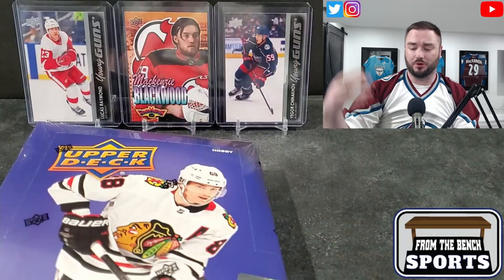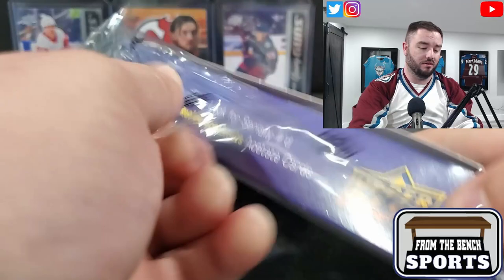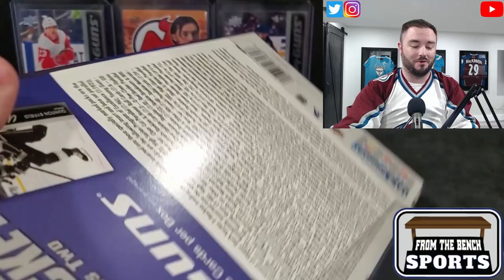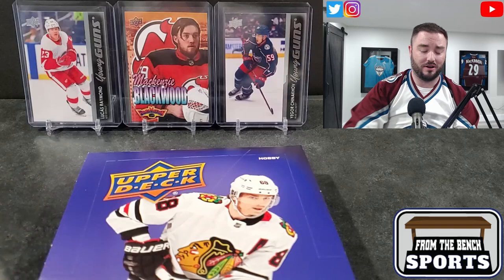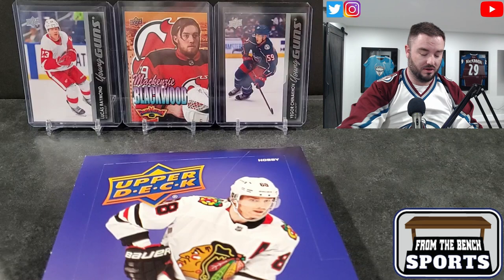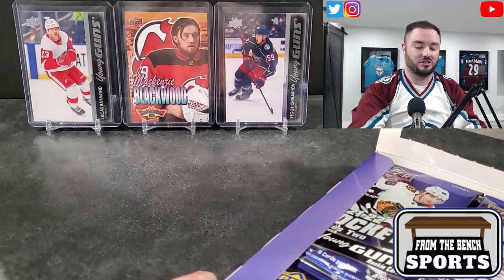Welcome back to Front of the Bench everybody, it's Eric, and today we're back with box number three of six of my series two hockey opening for this year. So far I've been on a roll - we hit a Caulfield Young Guns Canvas, Dawson Mercer, a Fanimation of McKenzie Blackwood, Lucas Raymond, and a Program of Excellence of Nick Suzuki. It's been a very good start to our six boxes.